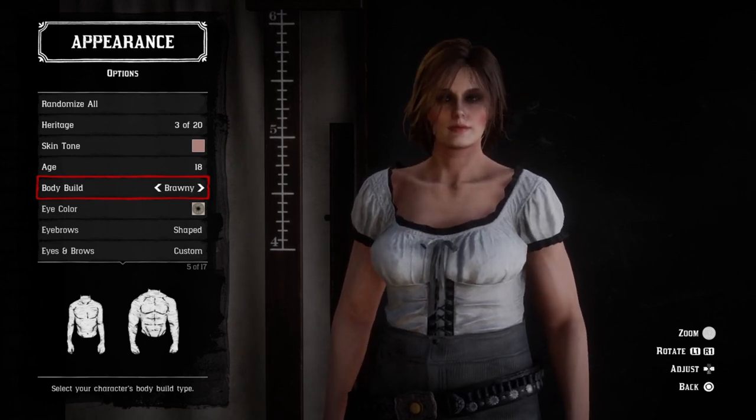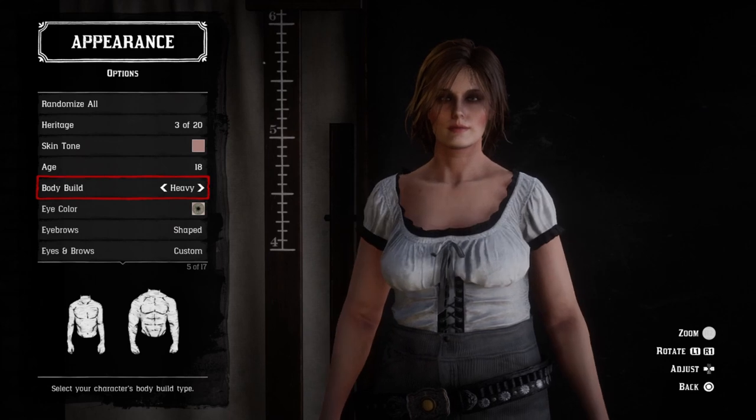Lastly, going from heavy to brawny widens and raises the shoulders. The chest remains the same size though it is lifted higher. The face remains the same. The collarbones become more prominent as brawny, and the texture of the arms seems to smooth out.